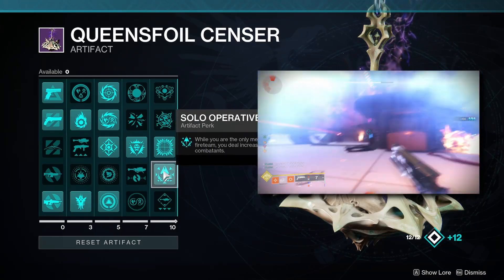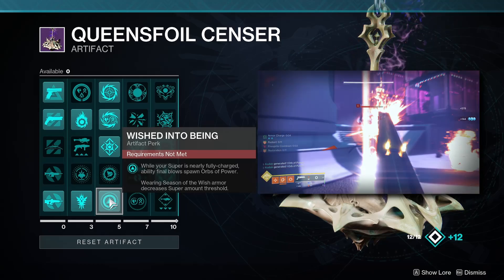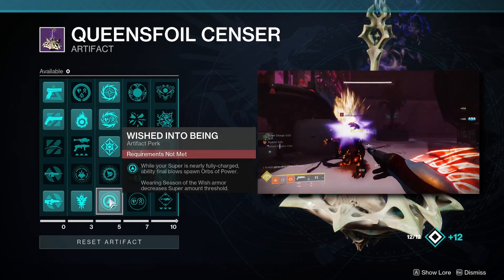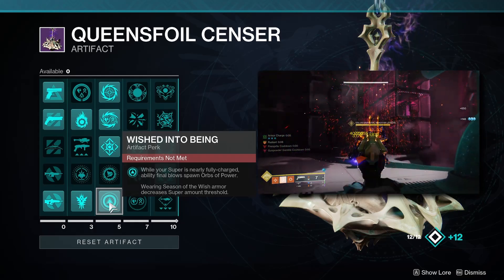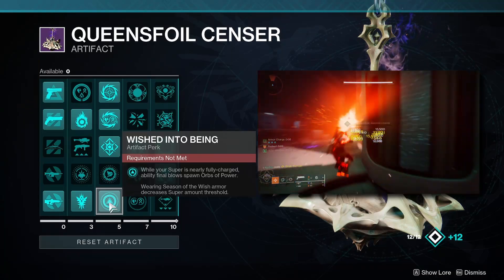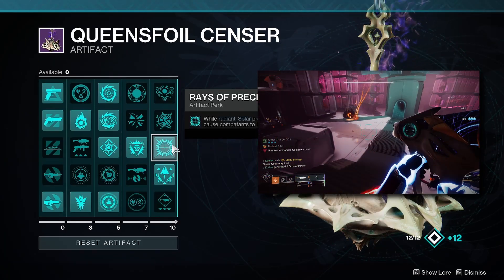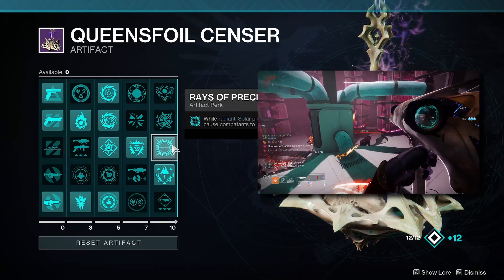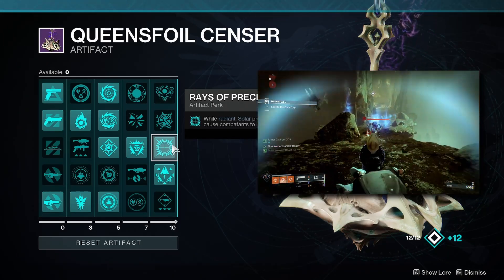Another mod I'd recommend but isn't mandatory is Pushed into Being — while your super is nearly fully charged, ability final blows spawn orbs of power. This bypasses heavy-handed or firepower cooldown timers and lets you generate a ton of orbs from ability kills, which you'll be getting a lot of. The final mod I recommend is Race of Precision — getting a precision final blow causes a target to ignite. Importantly, this also works for abilities, not just weapons, and Titans and Warlocks don't have a great way to take advantage of this.